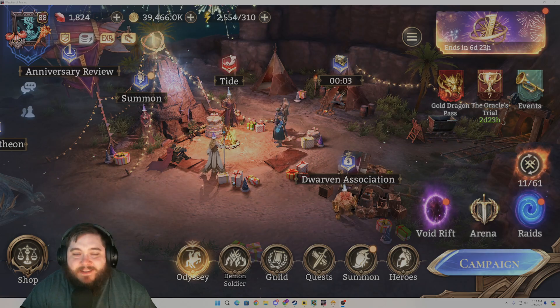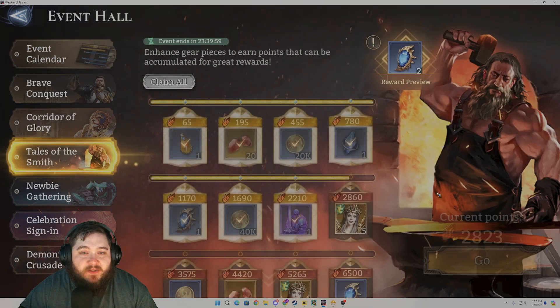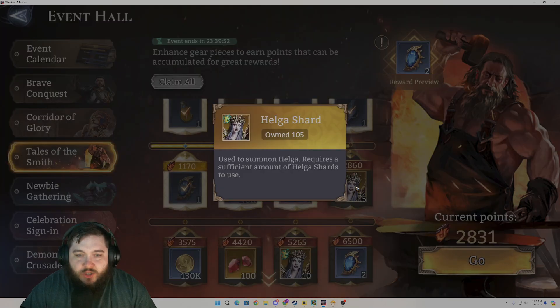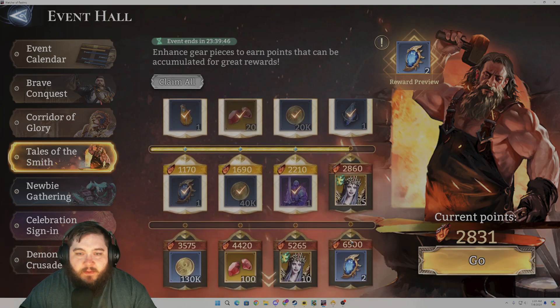Welcome back to the video, guys. Like I said, we do have the Tales of the Smith event. I've already done a little bit of it, but I want to get these 15 Helga shards to put us up to 120 shards, which will get us much closer to the actual summon of Helga, which I'm really excited about. We also just want to work on some gear.